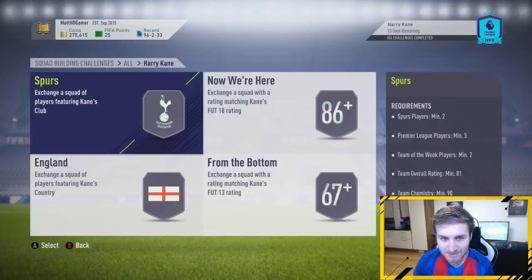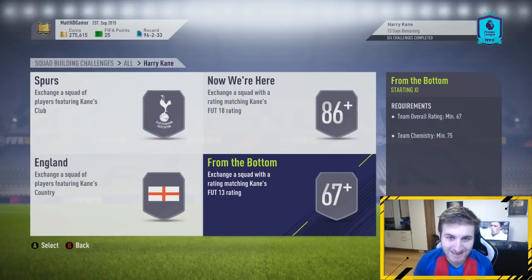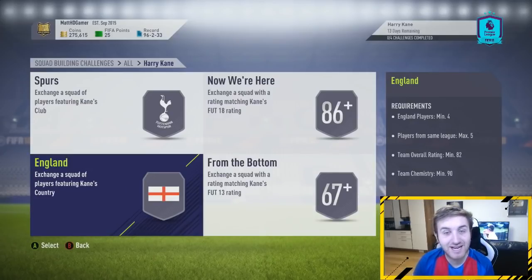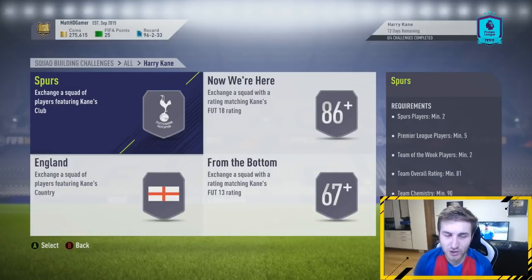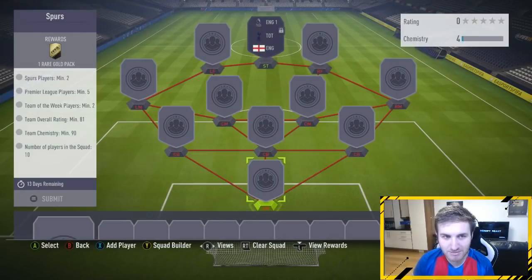First things first, we've got the Spurs SBC, then the 86-plus with a minimum three Team of the Week players, and a bottom-rated SBC with an overall minimum of 67 — that should be the cheapest one — and then an England one. These are not too extensive overall; you're looking at around 300k on both consoles, maybe less on Xbox, more like 275k.